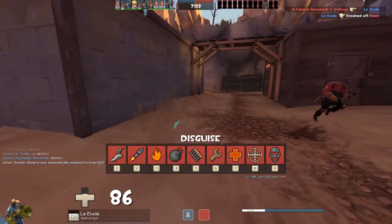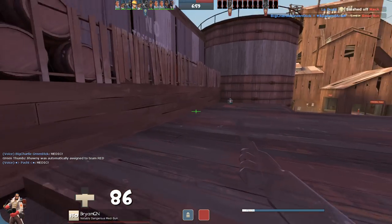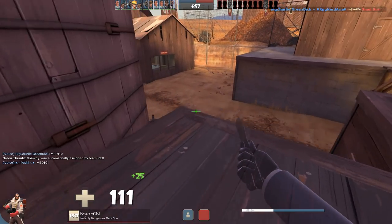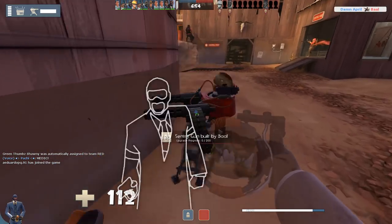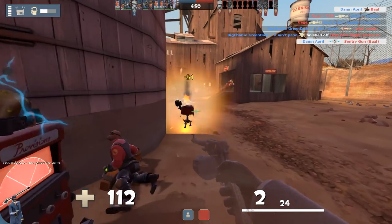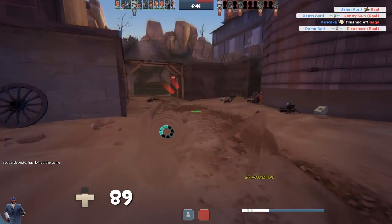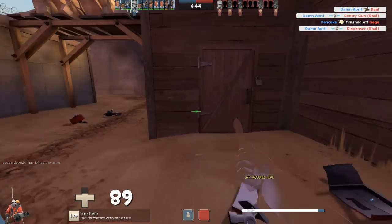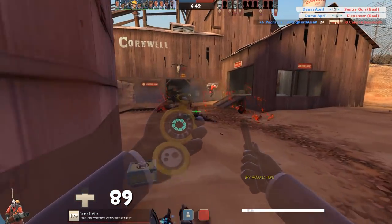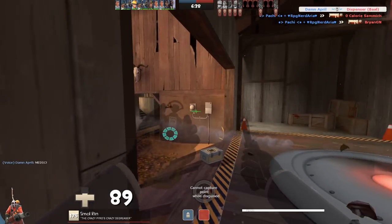Dust Bowl is a very tight map because it was a converted map from the original versions of Team Fortress. It wasn't really made with a lot of cloaking in mind — things used to be a lot more spammy with grenades and you'd power through choke points. But you've got to work with what you've got. Going back to this metal — good, the Medic that knew I was a Spy got hit by a crit.